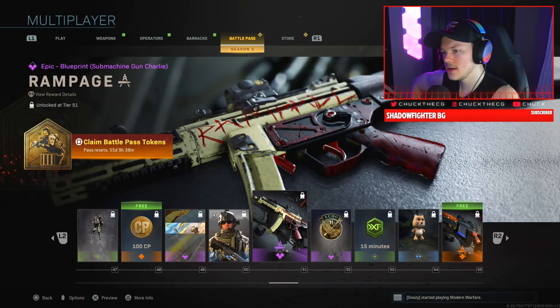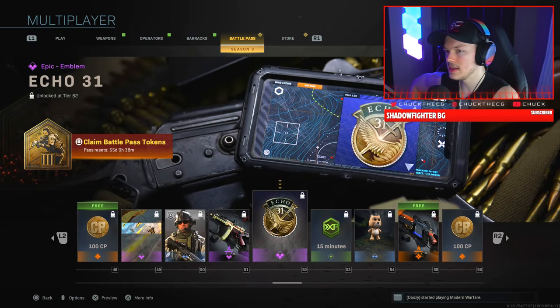Now we have the Rampage — a bloody skin for the MP5. It's kind of interesting, almost like Halloween or horror movie vibes. Then the Echo 31 emblem, a Double XP token, and the Bear Necessities charm.